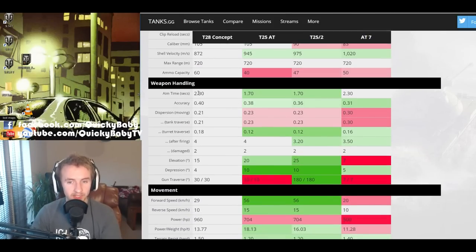The aim time on the concept is 2.3 seconds, far worse than the 1.7 seconds on both the T25 AT and the T25 II, which means you're certainly not going to be snapping shots. The accuracy is pretty horrific at 0.4 — especially for an American tank — compared to the AT7's 0.31, the T25 II's 0.36, and even worse than the T25 AT's 0.38. Luckily, the gun dispersion ratings while moving do at least partially compensate for this.